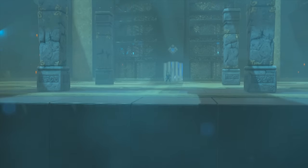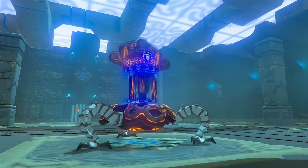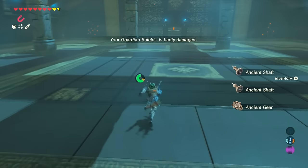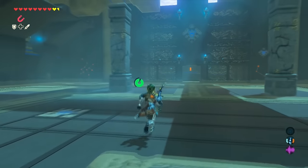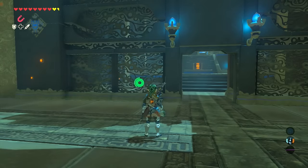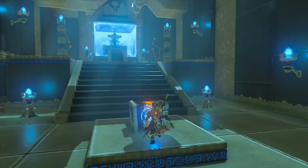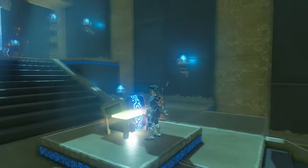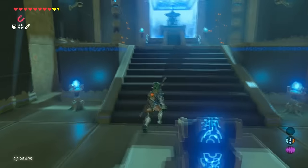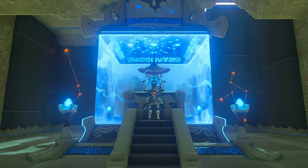Once you get in, you're going to see a cutscene where the guardian comes out. All you need to do is just kill the guardian. The guardian has three weapons — it's not that hard to beat the mini boss. Once you beat the guardian, just make your way towards the doorway and you'll see the chest is right there. You're going to get the chest piece for the climbing gear. Once you get the chest piece, just complete the shrine as there's no other chest in this shrine.